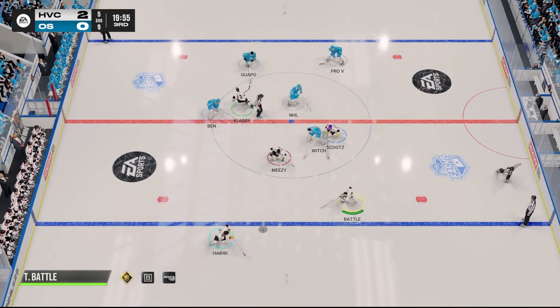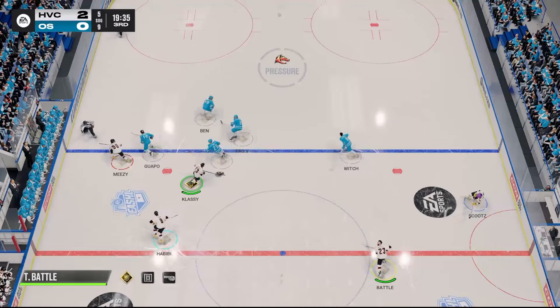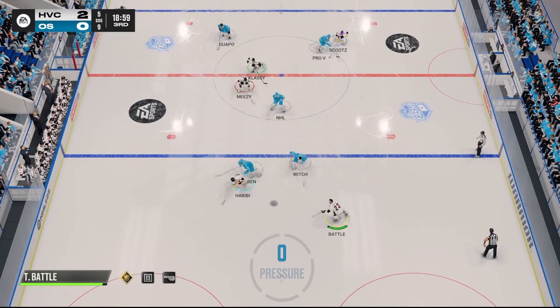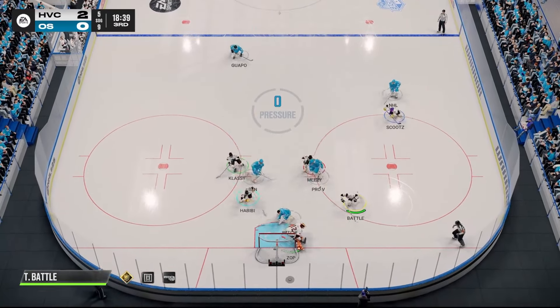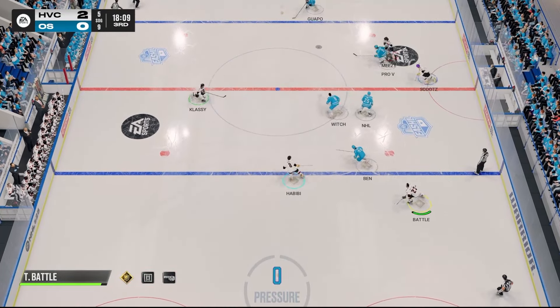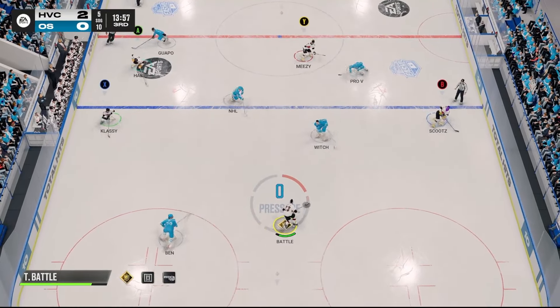Third period. Now you look at the score and dictate how you want to play. This team is down by two, so when you're playing defense you want to play a little bit more conservative — not too conservative. You don't want to completely stop what you're doing, but you don't want to give away any big plays. I'm gonna try a cross here — nice. He's not ready, that's kind of tough. I probably could have gone D-to-D there honestly.